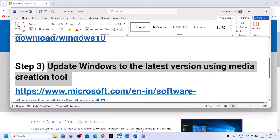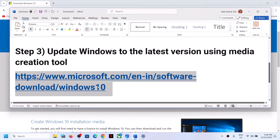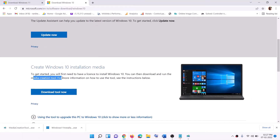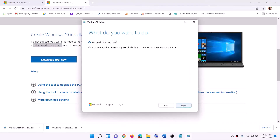If you're still unable to update Windows 10 using Update Assistant, you can update to the latest version using the Media Creation Tool. Copy the link provided in the video description, go to that website, click on Download Tool Now, and run the exe file. Click Accept, and by default Upgrade This PC Now will be selected — click Next.